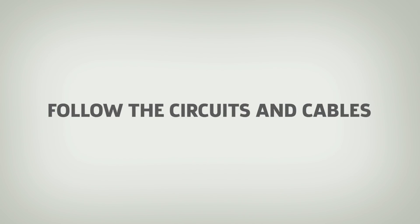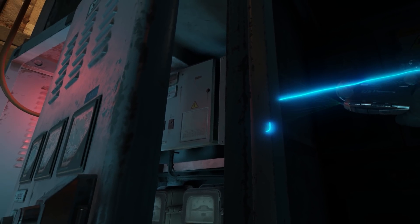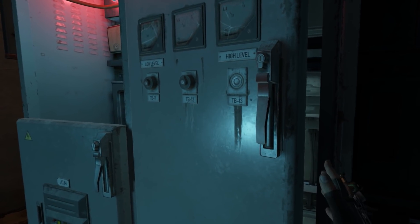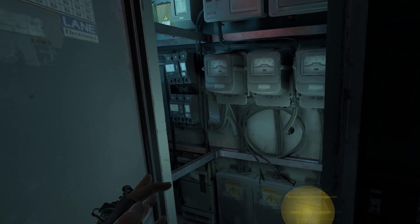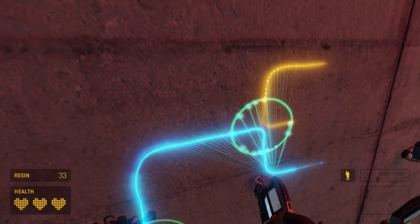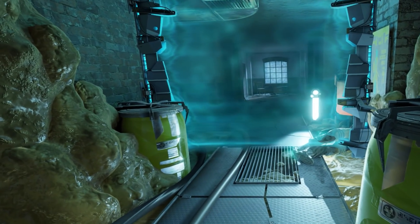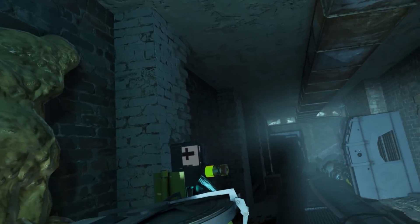Follow the circuits and cables. Most of Half-Life: Alyx's puzzles revolve around the multi-tool. Critical path puzzles usually consist of rewiring circuitry to power certain objects. As the game goes on, these become more complex and you'll have to be more mindful of where the circuits lead. You can trace them or check where they are inside the walls by simply holding your multi-tool against the wall. Tracking the current flow is also important as these puzzles begin to span larger spaces. You'll also want to keep an eye out for where cables lead within the environment — they will guide you to critical interaction points.